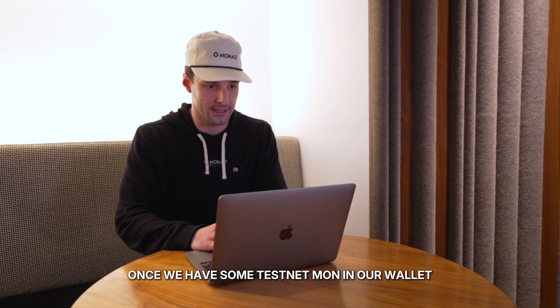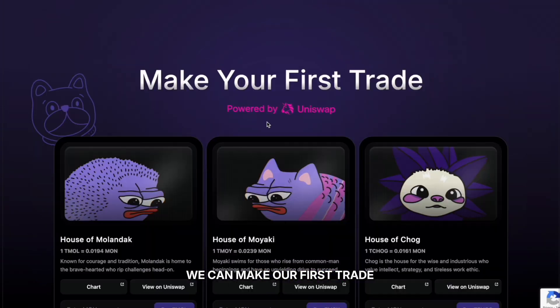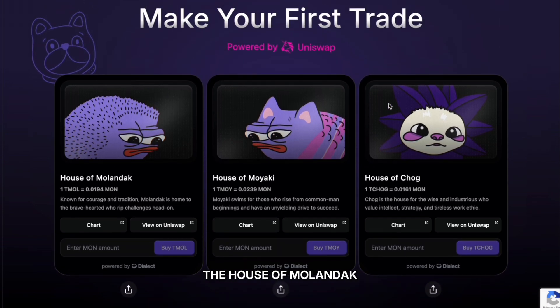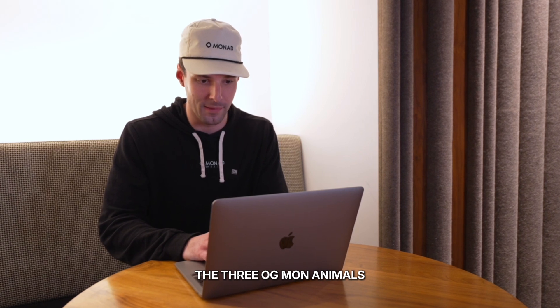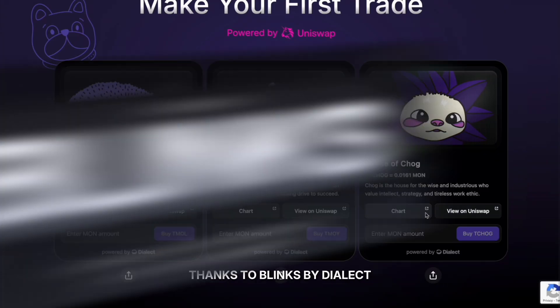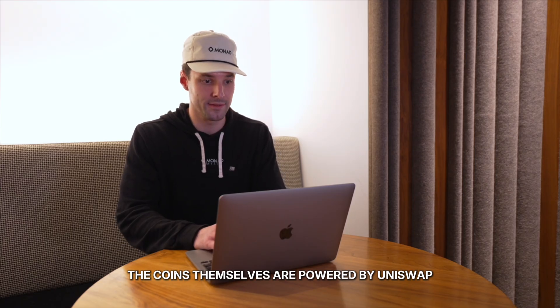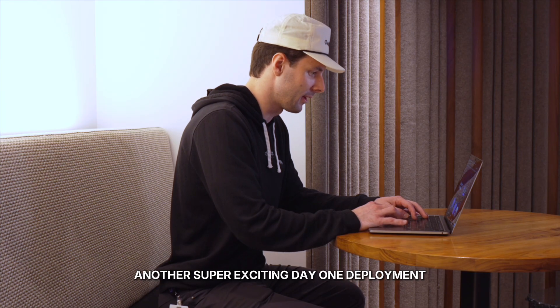Once we have some Testnet MON in our wallet, we can make our first trade. There are three awesome meme coins here: the house of Molandak, the house of Moyaki, and the house of Chog — the three OG Mon animals. We can actually buy them right on this landing page thanks to Blinks by Dialect. The coins themselves are powered by Uniswap, another super exciting day-one deployment.